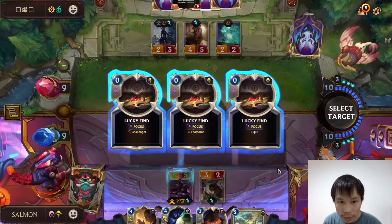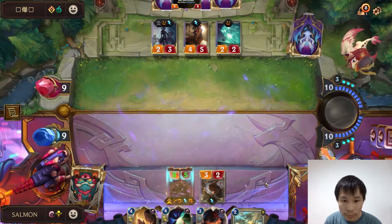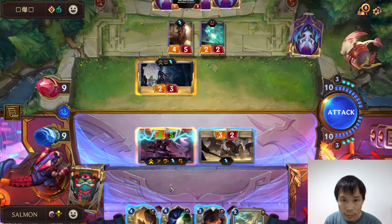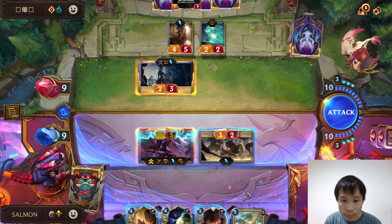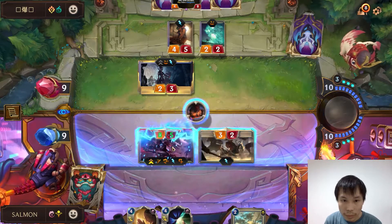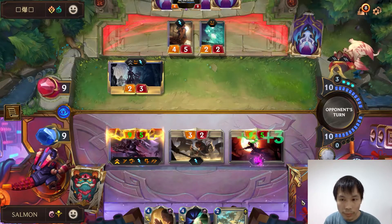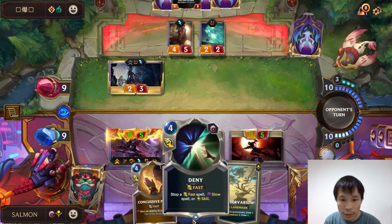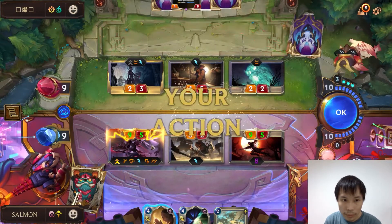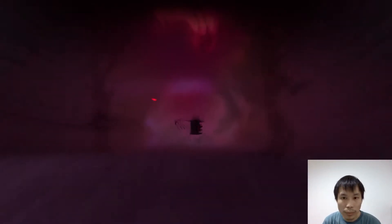I wish I could find spell shield — still no spell shield. Double attack is good here. If we use Vengeance then we can Deny. GG boys.